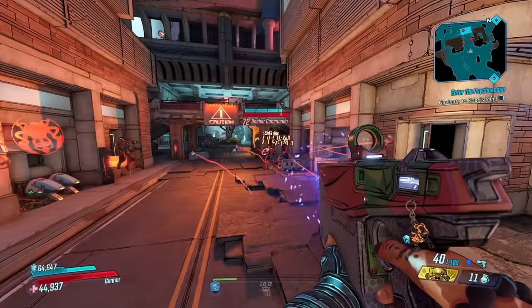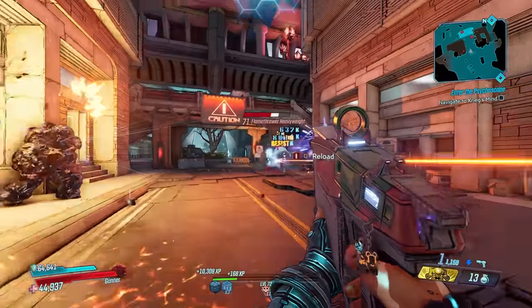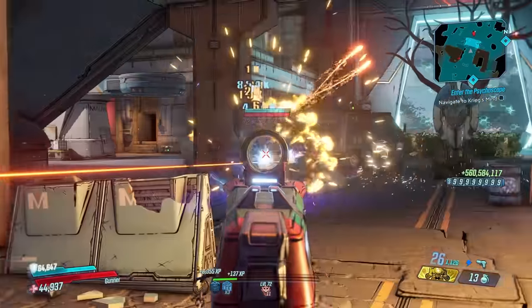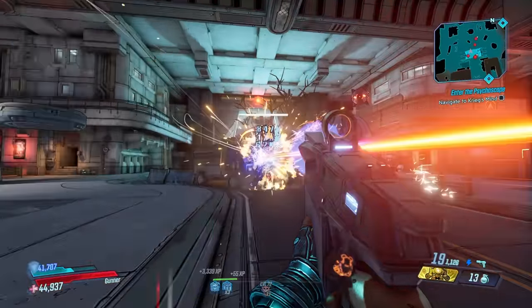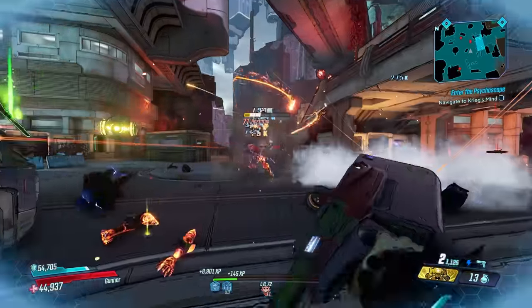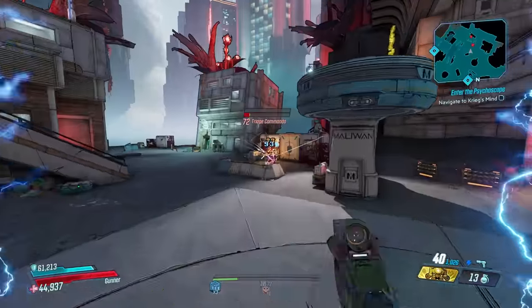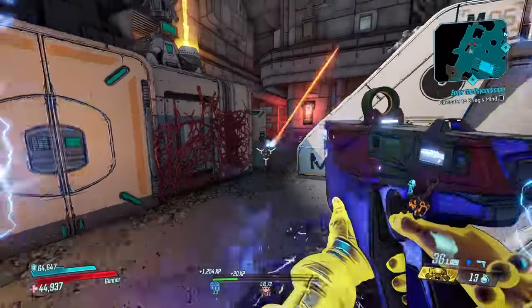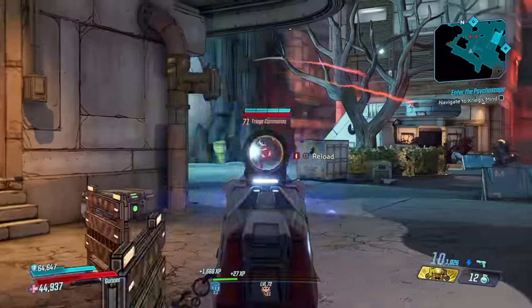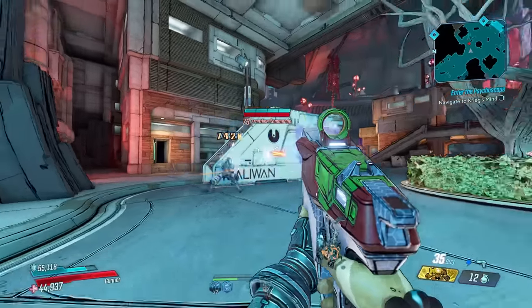At number four is the Free Radical from Borderlands 3. This pistol shoots shock energy orbs that deal shock splash damage, and each time your shot hits it spawns a homing bullet that tracks back to the target. The homing projectiles don't deal splash damage, but you can output a lot of shots quickly, creating a mesmerizing effect of projectiles flying around and destroying everything they hit. The base damage is actually higher than several legendary launchers in BL3, and it drops at a 30% rate from Beef Plissken in Karass Canyon in the Director's Cut DLC.